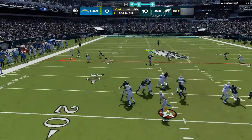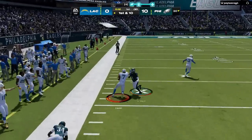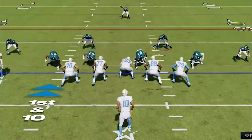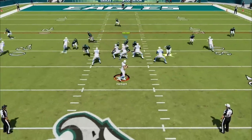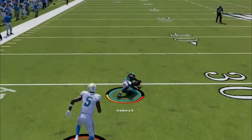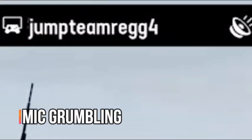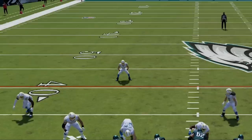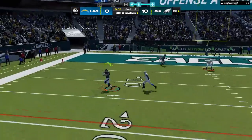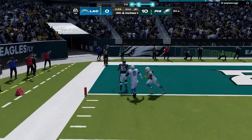He goes empty backfield again and starts running hurry-up against my Cover 3 blitz. Anytime I want to stop the bleeding I choose either Cover 6 or Man Zero. I think about Cover 6 but switch to Man Zero at the last minute and Bradbury makes a huge play for the interception — and it doesn't even look like he's playing anymore. Once I score again against this computer, I just wait for my quiet rage quit.